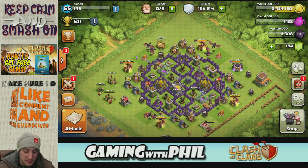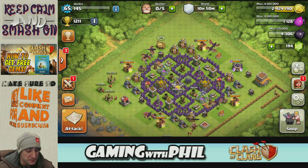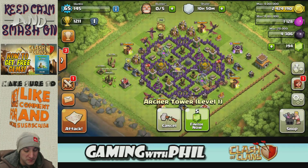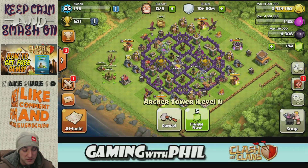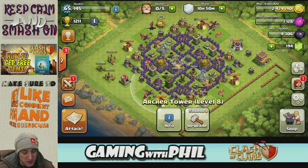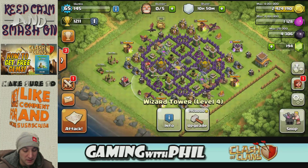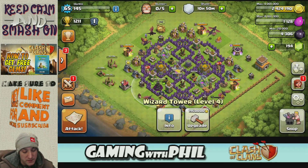All my builders are finally working again so I'm really happy about that. I still have a lot of gold which is great. These builders are gonna be done in 14 minutes so I'll get them to do something else — probably spend a bunch of gold on a big upgrade, maybe upgrading one of these archer towers or a wizard tower. Anyways, there we go — finally town hall 8, and I'm gonna start making town hall 8 videos now. Thanks guys!